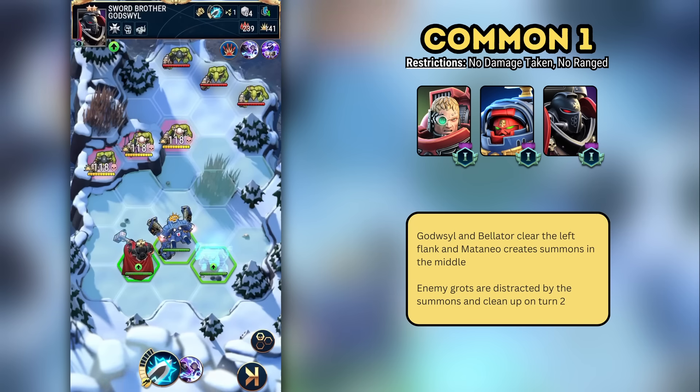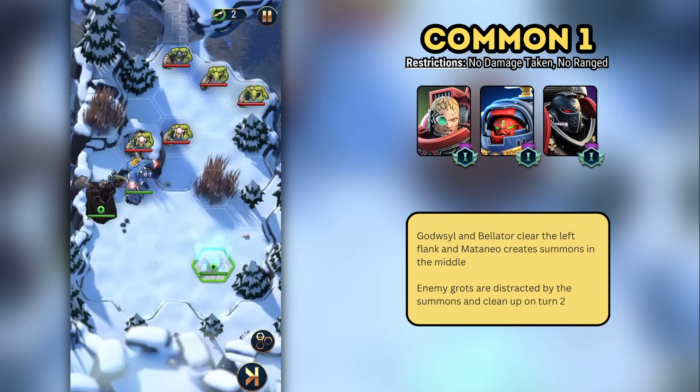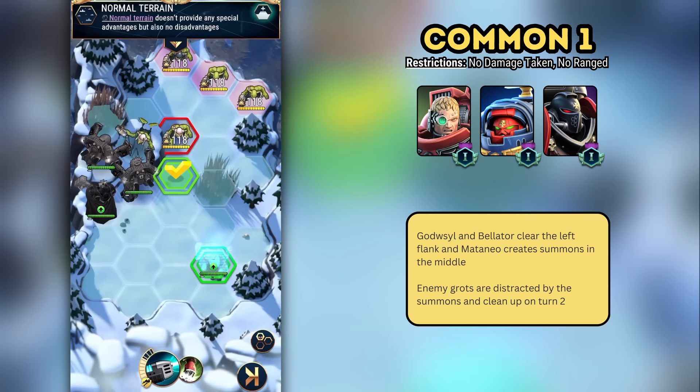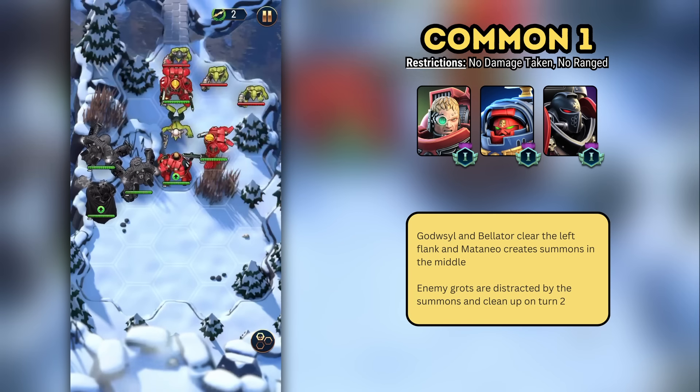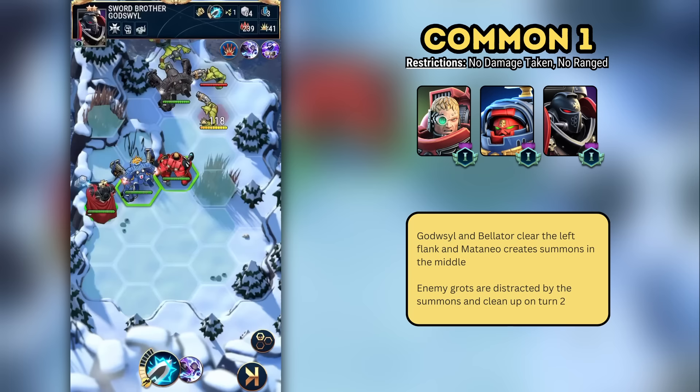The Common One stage is reasonably straightforward. Godswill and Bellator kill the left-sided grots, and Mataneo attacks the middle grot, creating two intercessors. The enemy grots then focus their attacks on the newly created summons, and you're able to finish the battle on turn two.